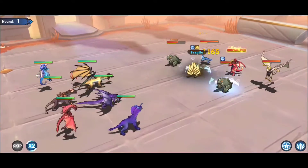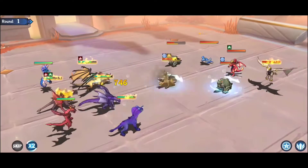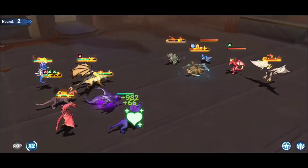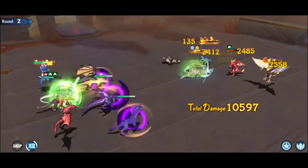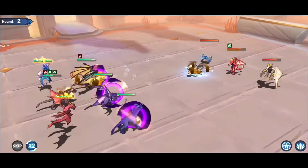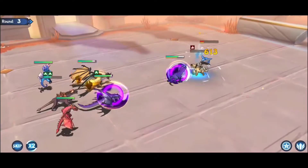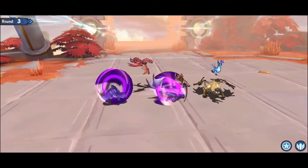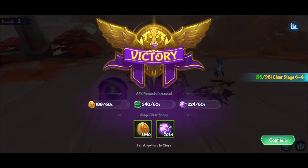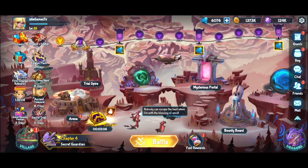You can change the formation of your heroes to find an advantage — it won't cost you anything. Try to put fighters and tanks in the front to absorb damage, so your mages or support dragons aren't in the front row, because those will get killed first.